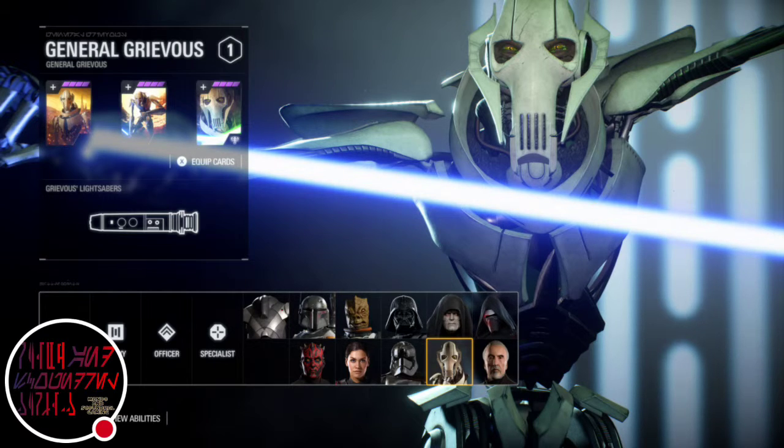First, Beating Heart. General Grievous has increased maximum health regeneration. Next, Sith Trained. General Grievous deals extra damage with his lightsaber attacks, but they drain 40% more stamina.